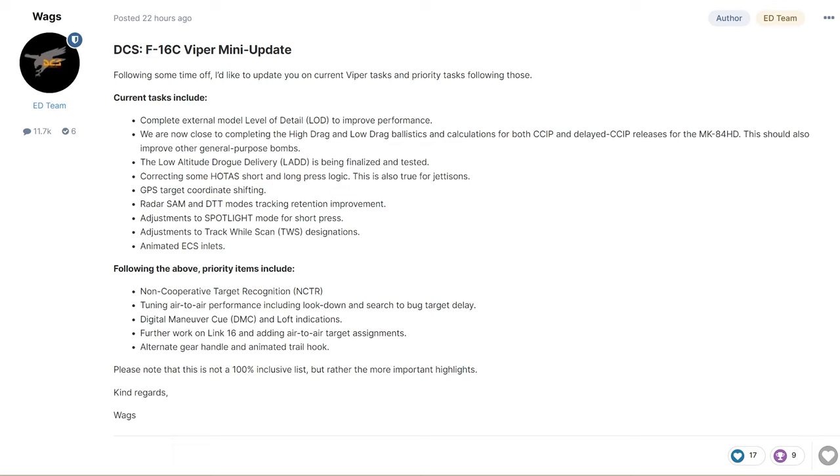My favorite feature on this list right now is further work on Link 16 and adding air-to-air target assignments. We're actually going to do a demonstration inside of BMS using the improved data modem. And saving the best for last, the alternate gear handle and the animated tail hook — it does say 'trail hook' but I believe he meant tail hook. Please note that this is not a 100% inclusive list, but rather the more important highlights. Kind regards, WAGS.